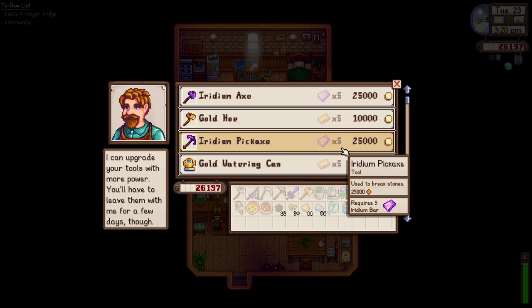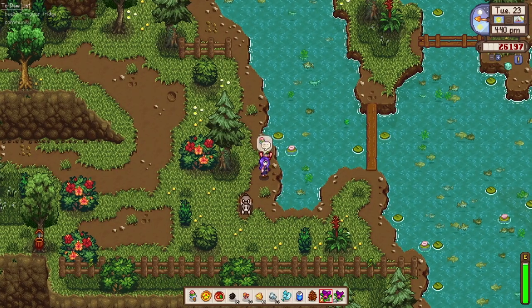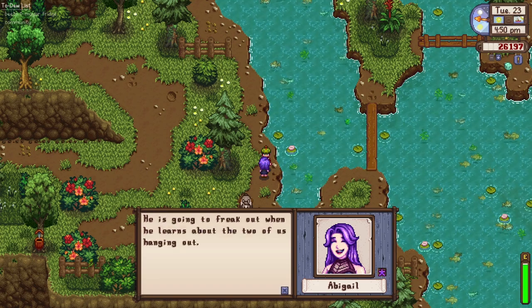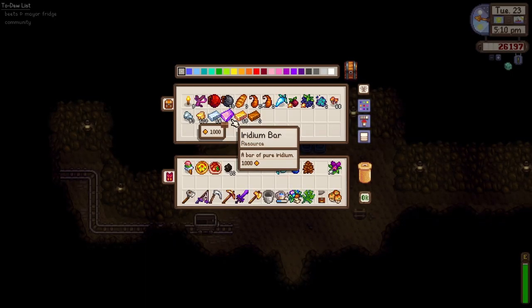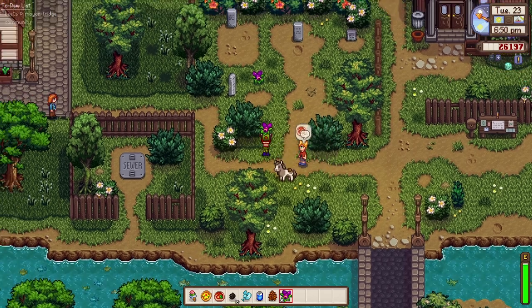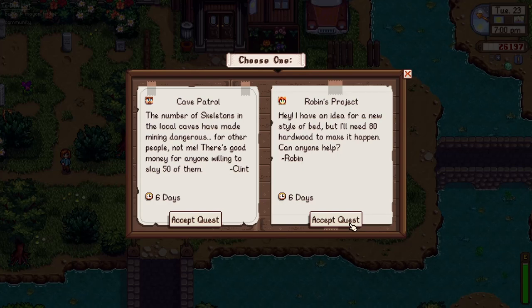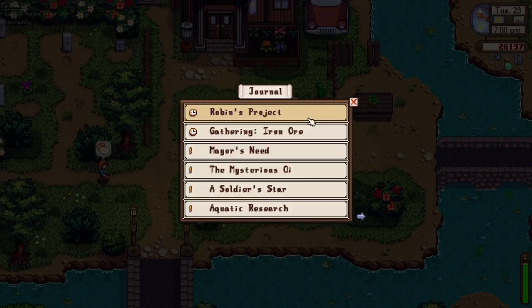Looks like we could upgrade our pickaxe to iridium now! Our new project is an iridium pickaxe. Our sweetheart Abigail is here — she's hungry as always. She's gonna freak out when he learns about the two of us hanging out. Looks like we need to go deeper in the Skull Cavern because we only have one iridium bar, and it's already 5 PM so we'll do it another time. Robin needs 80 hardwood — yep, we'll make it happen. I think we have a stock of hardwood in our storage.